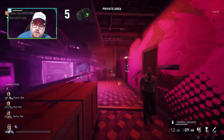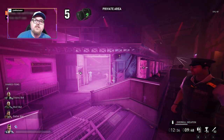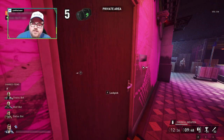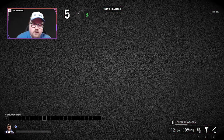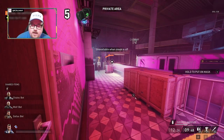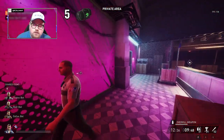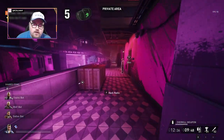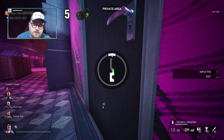Next we're gonna be working on the crypto wallet, but I like to case out where my rooms are first. You have three interchangeable rooms between the security office, vault room, and the crypto wallet. There's no guard blocking this door, and this is one of the spawn locations - this is either going to be the vault or the security office. Ideally it's going to be the vault.